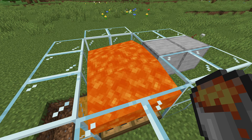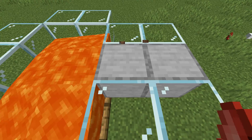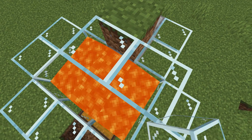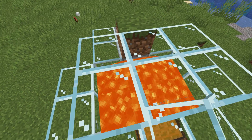Place down your lava bucket on the back of the solid blocks right over the trapdoors. Place down a temporary block and make a roof out of building blocks over the lava, creating a 3x2 roof over the lava.